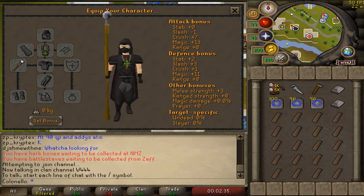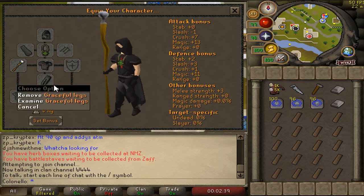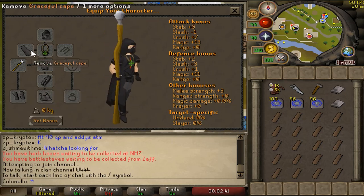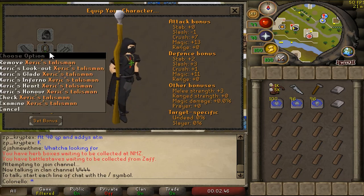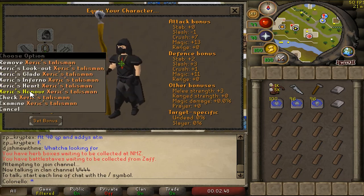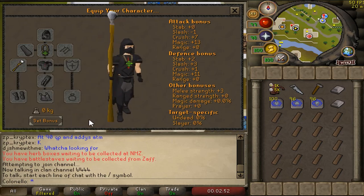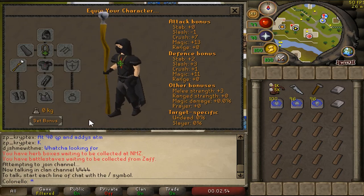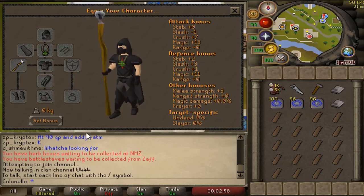For our gear, we're going to be doing a lot of running, so wear some weight-reducing armor such as Graceful. Once you have the Carpenter's outfit unlocked, you should probably just use that instead as the XP boost is worth it. I'd also wear a piece of jewelry that teleports you close to a bank. I'm using a Xerix Talisman with the Xerix Honor teleport, but a Ring of Dueling for Castle Wars works great as well. I'm also wearing an air staff to save on air runes for casting NPC contact.